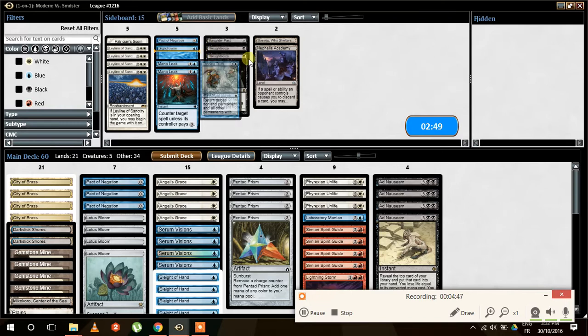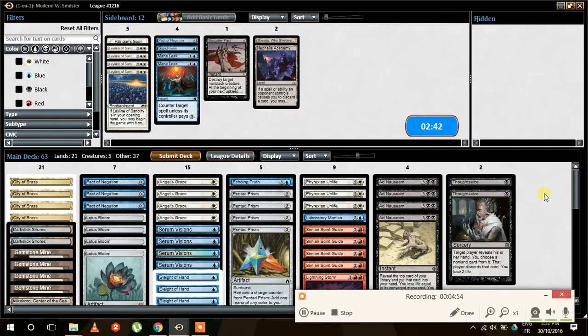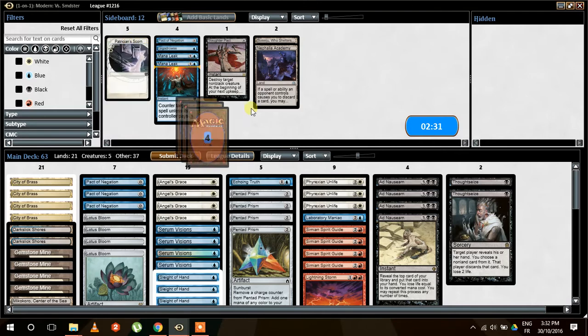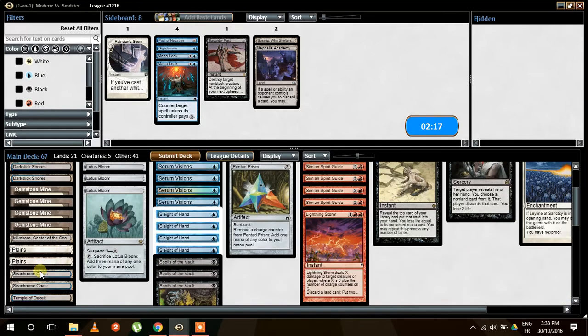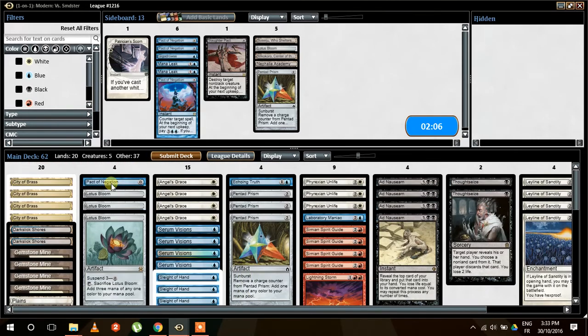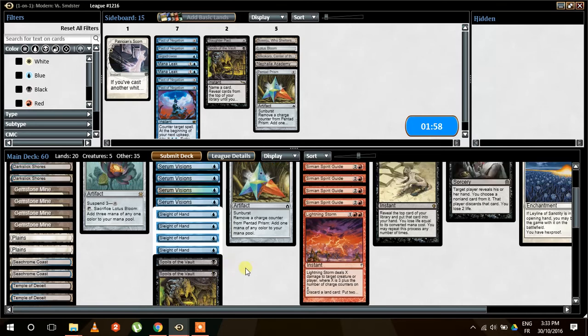So we know what to sideboard. Echoing Truth — very important. Thoughtseize — very important. If he doesn't have any Simian Spirit Guide, we can discard the Chalice of the Void — very happy about that. Pact of Negation. Patrician's Scorn — enchantment. There's no enchantment that we want to kill except Leyline of Sanctity. Mana Leak. Spells don't go through Chalice, yes.